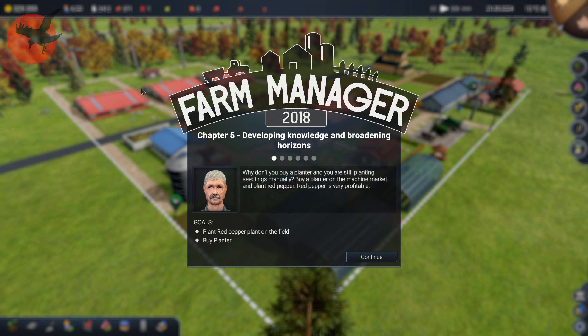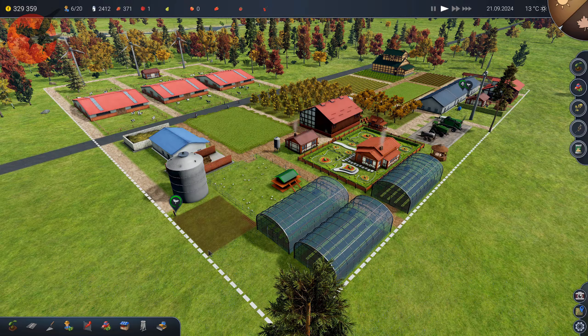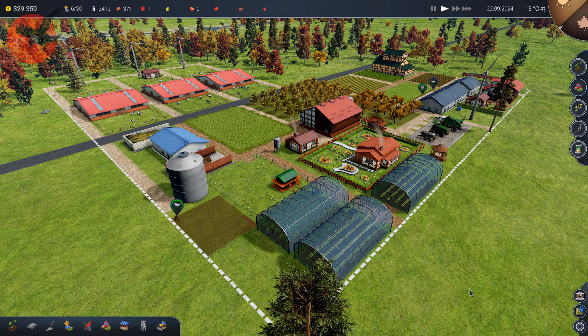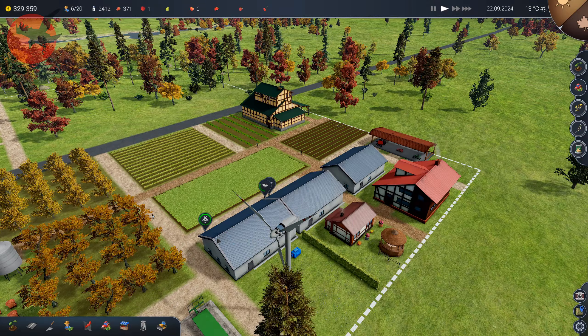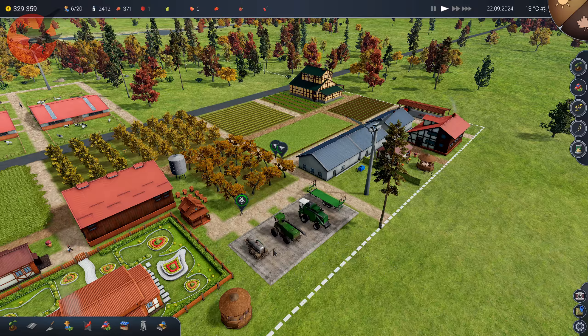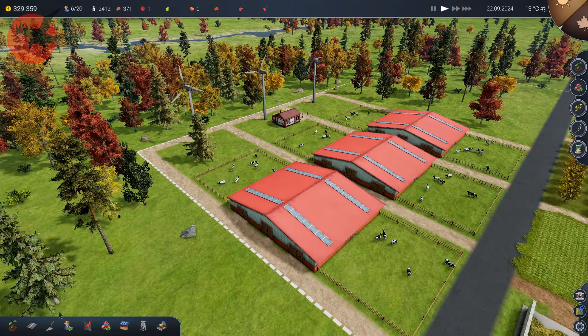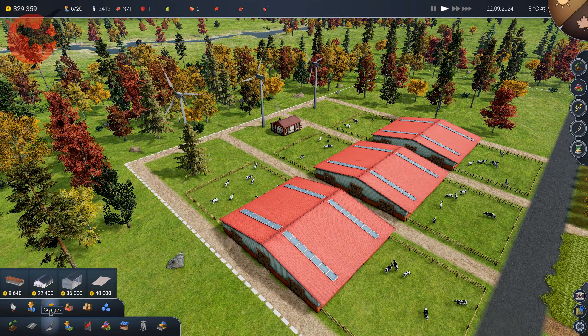Cool, the next chapter — we need to plant some red peppers and we need to buy a planter. So I think I had made a little room over here for a red pepper field, and we need to buy the planter. Do I have the room? Darn it, I do not.